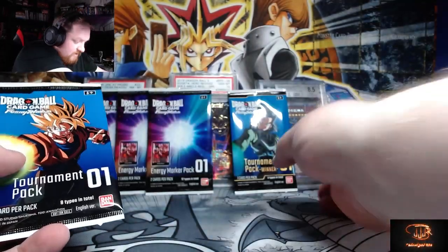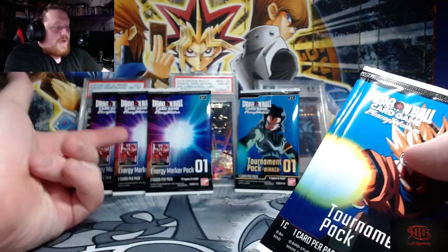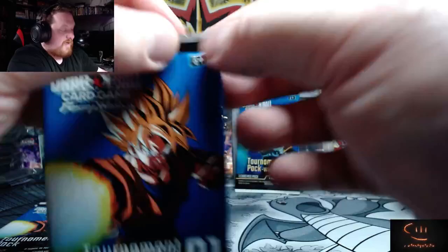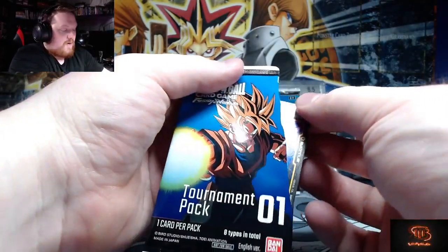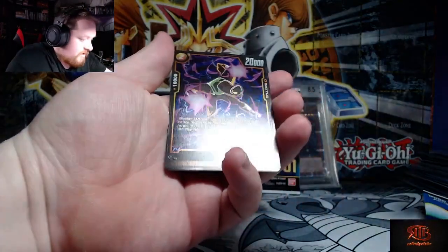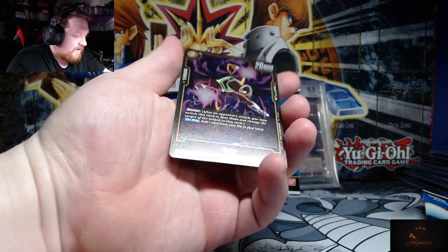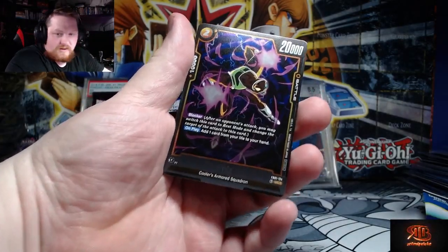Each one of these has one card in it, and then those have two cards — I believe they have an energy marker and then another card. We are going to be very careful with these and use the tearaways. I don't remember exactly what you can get, but hopefully we get a character or two that we want. Oh, I dropped a card — so this one is Nails, or Knees, I believe one of Frieza's Freeza Force unit characters.